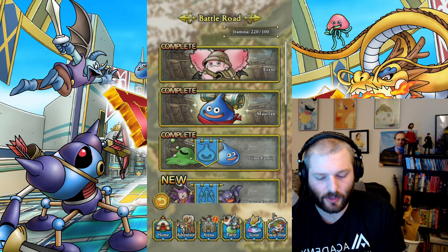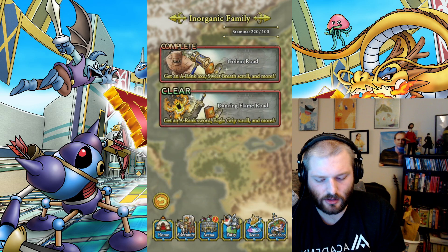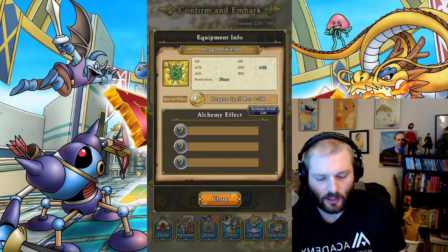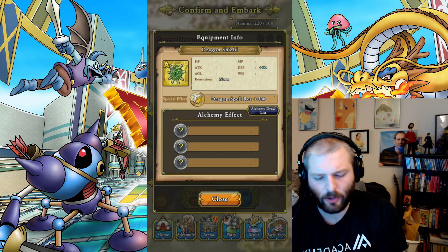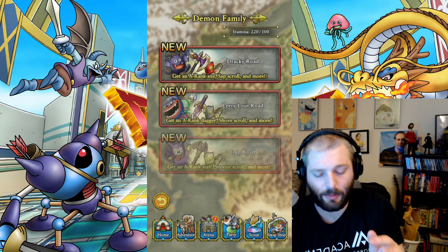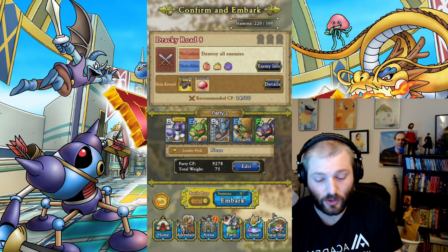So battle roads — let's see what they give us first. Not all of them have new content. There's no new for the inorganics, and no new for several others. These are in a slightly different order now — dragon has its own new one. So battle road eight is going to give us a rank armor. Dragon spell resistance is going to go up. We don't get to see exactly what this is going to drop. Defense plus 12 — that's pretty good comparatively to the armor we are getting. Let's take a look at the next one.